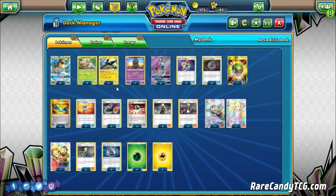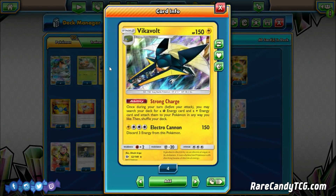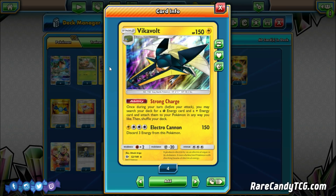Vikavolt is going to be the main way we accelerate energy in the post-rotation format, and it has the ability Strong Charge. Once during your turn before you attack, you may search your deck for a basic Lightning and Grass energy and attach them to your Pokémon any way that you like. We can get out a ton of energy this way. Especially if you get out two Vikavolts, it feels like you can't lose in a lot of games. The deck just takes off whenever you get a Vikavolt into play.